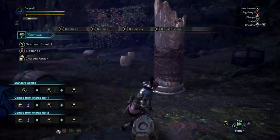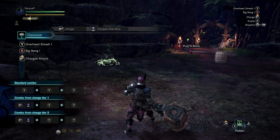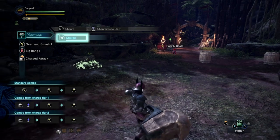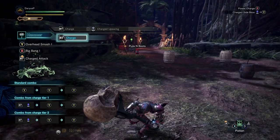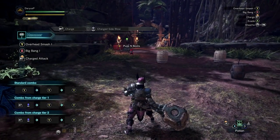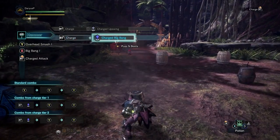Along with those really strong standing attacks, with the hammer you have charge attacks also. To charge up, all you do is press RT or R2 if you're playing on PlayStation. That is the first charge attack — the level one charge. Now for a little bit more power, that is the level one charge. The level two charge looks like this. Then for level three, hold it until you see or hear that last one — you basically turn into a super saiyan. So: level one, just press RT or R2; level two, hold until you see that second swoosh; level three, hold until you see or hear that last one.